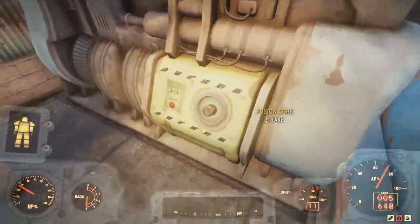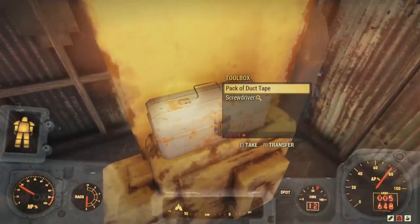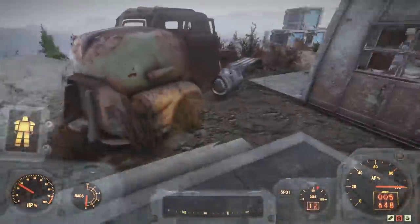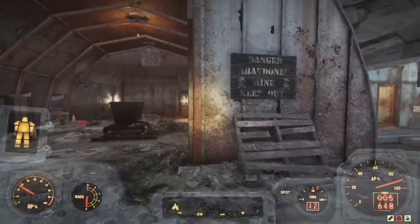Next to this is a fusion generator with a fusion core inside, and a small little shack within which we find a cooler and a toolbox. Next to this is the main shack: Danger, Abandoned Mine, Keep Out. Skulls and Crossbones.